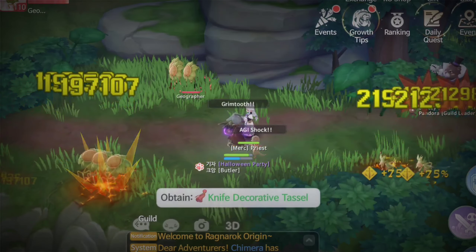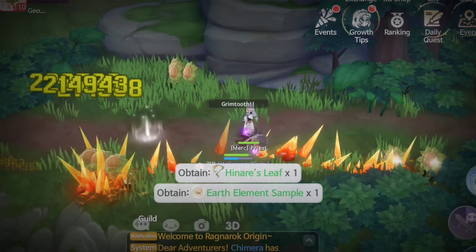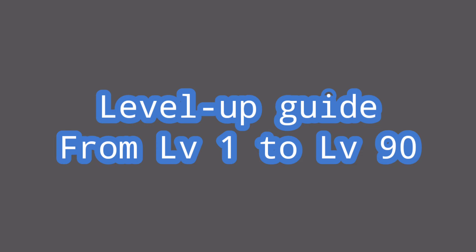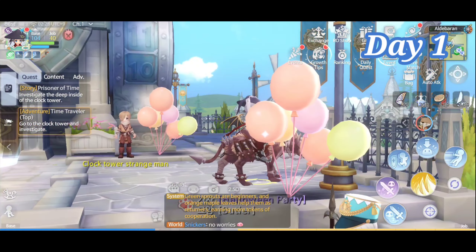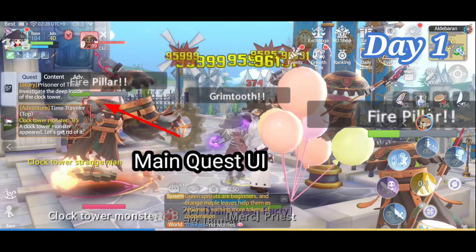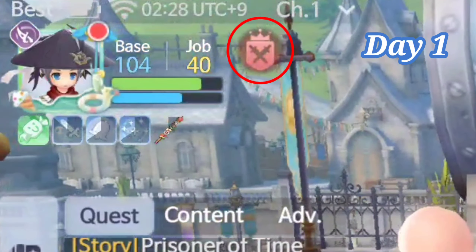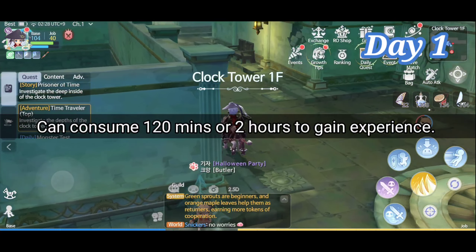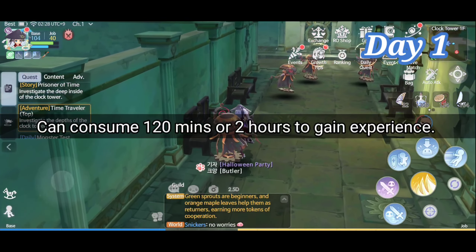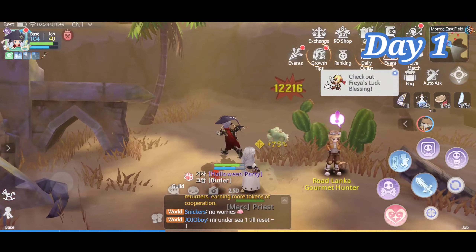Without further ado, let's begin. On your first day, all you need to do is just do all the main quests. At level 30, you'll start to notice this green icon beside your HP and that is the combat time of the game. Each day you can consume up to 120 minutes or 2 hours to gain experience. Also on your first day, you need to find a party and hunt Mukha.